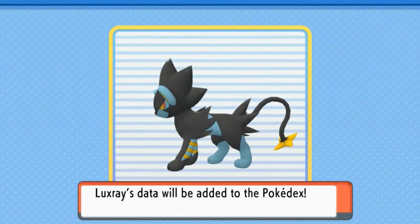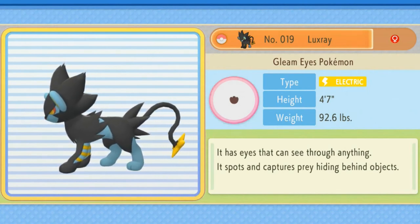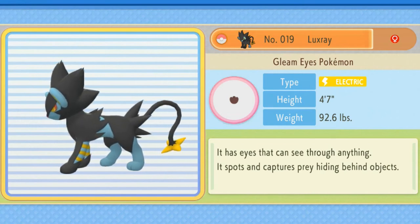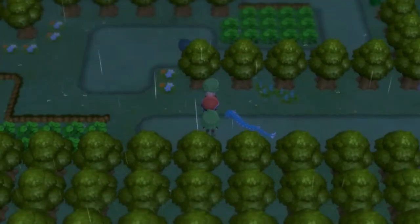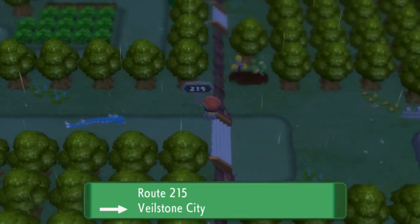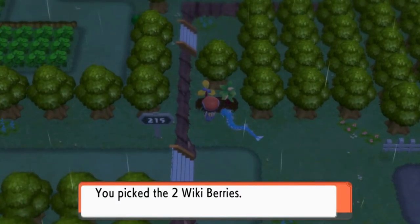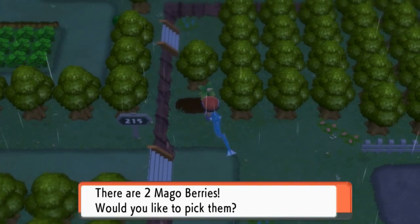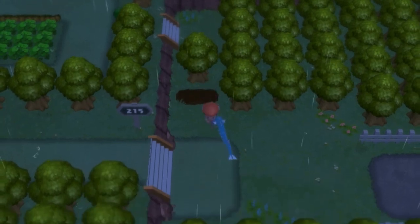Oh yes — look at this Pokemon! Luxray, the gleam-eyes Pokemon. Four foot seven, 92 pounds of pure muscle. It has eyes that can see through anything — it spots and captures prey hiding behind objects. That right there was pretty impressive. And look at that — we are reaching the final part of Route 215 right here. Yes, we are taking these Wiki berries because we kind of need them. And let's go ahead and grab these Aguav berries. The muggle berries are good — yeah buddy. We finally got out of here.